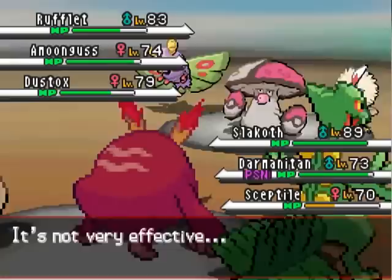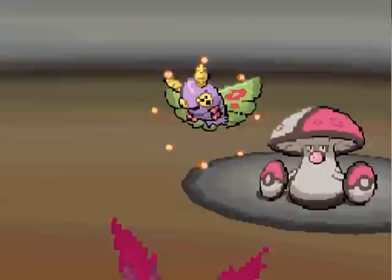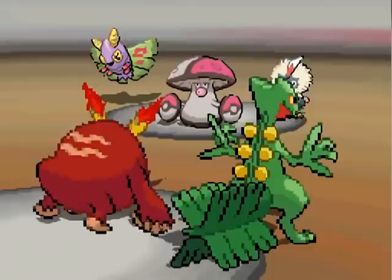I mean, after level balancing, it's probably about as useful as a Slaking, but not 100% sure how that works out. I have Darmanitan use Smack Down to try to get the KO against Dustox — it's super effective and whatnot, but it doesn't KO. These Pokemon are all kicking my Pokemon's butts.